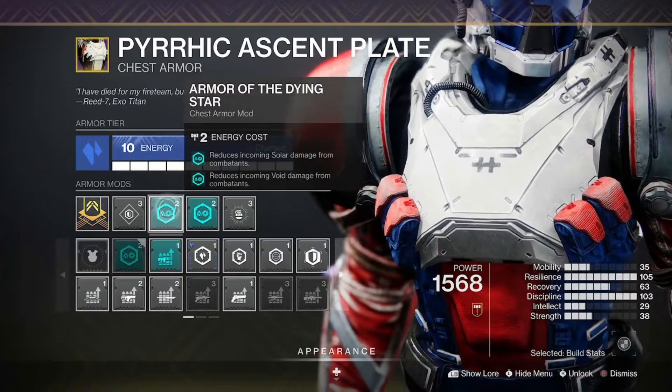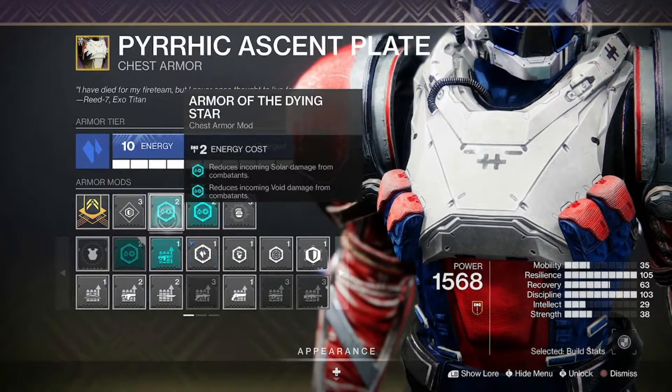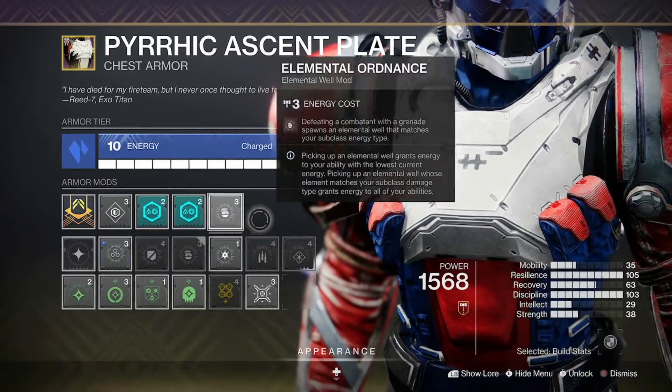For the chest piece, I'm running double Armor of Dying Star for more of that reduced incoming damage from Void and Solar. I got my Resilience mod on and an Elemental Ordnance.